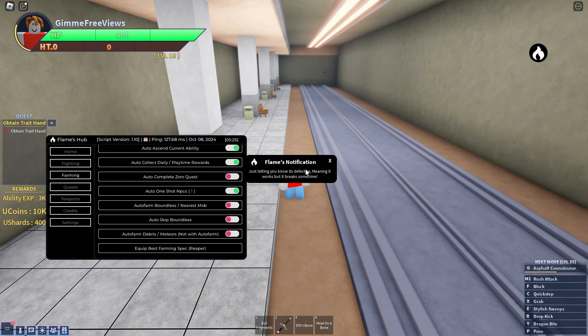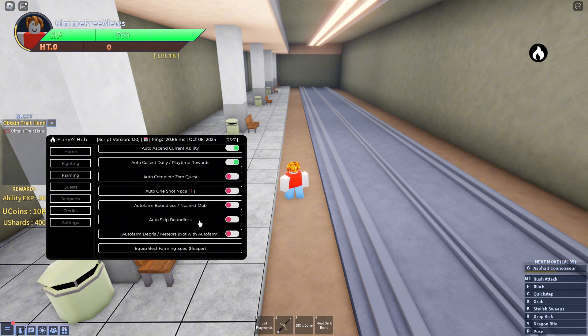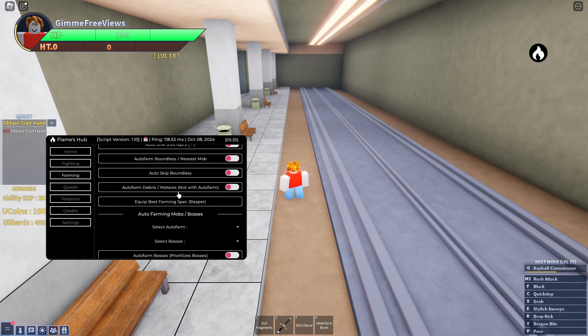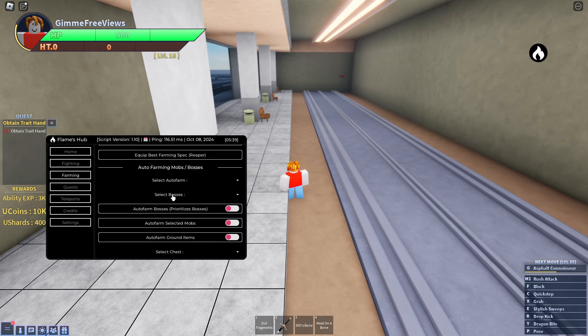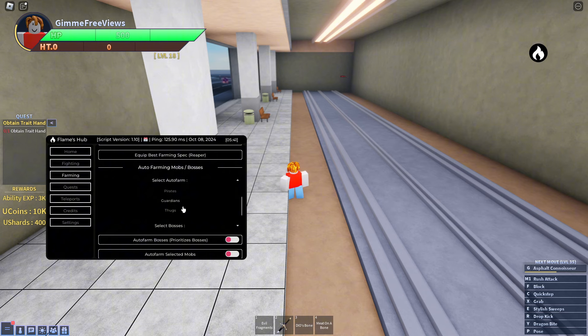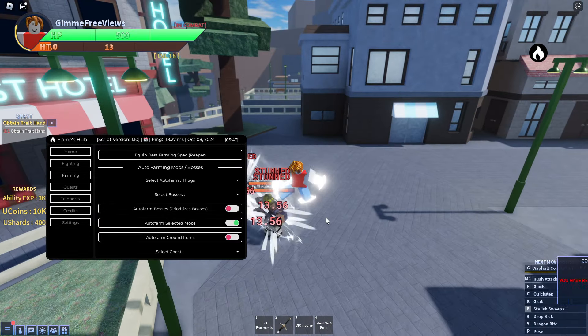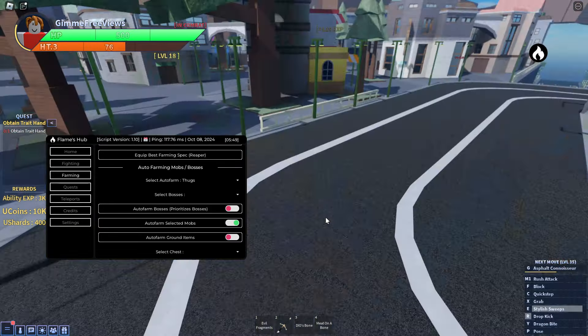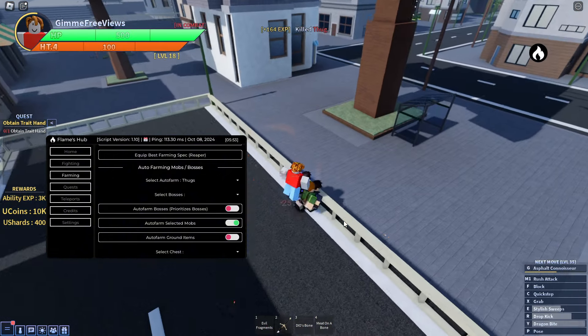We've got auto complete Zoro quest, auto one shot NPCs which you can turn on, auto farm finalists and nearest mobs, auto skip finalists, auto farm debris and meteors, and auto equip the best farming spec. You can also select all the different enemies or select the boss.